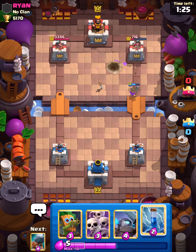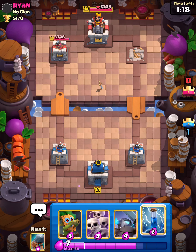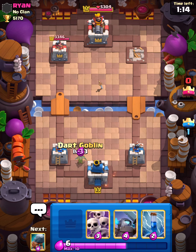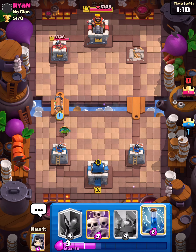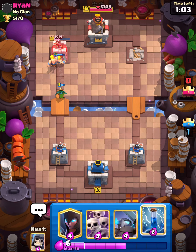Dark Goblin and Battle Ram. Yeah, honestly, I thought they were gonna be tough since I'm usually bad at playing against cycle decks. Let's go Night Witch, Giant Skullsman, Musketeer — now they have given up. We're just gonna go full out with the three crown.